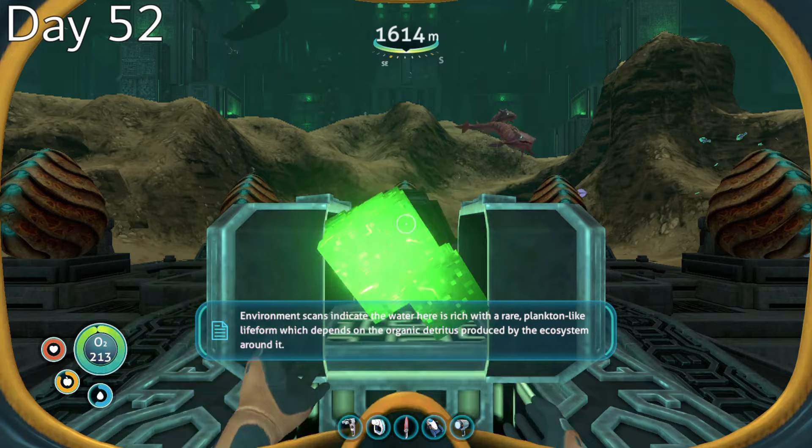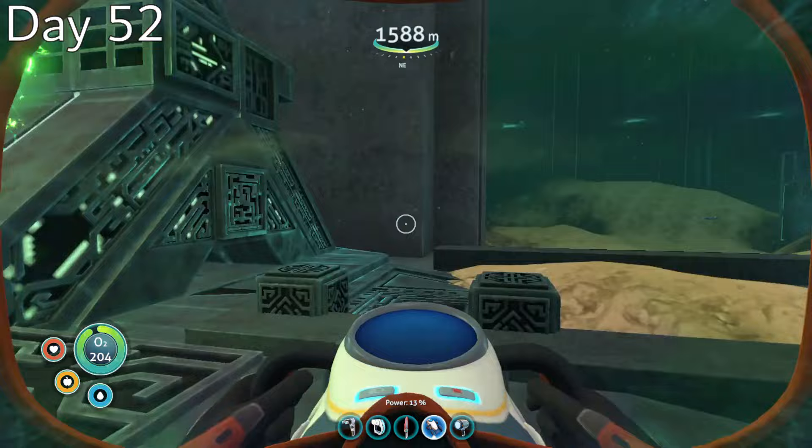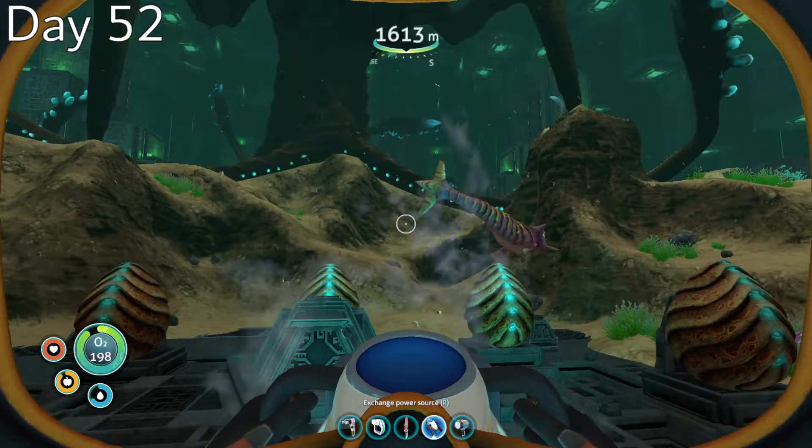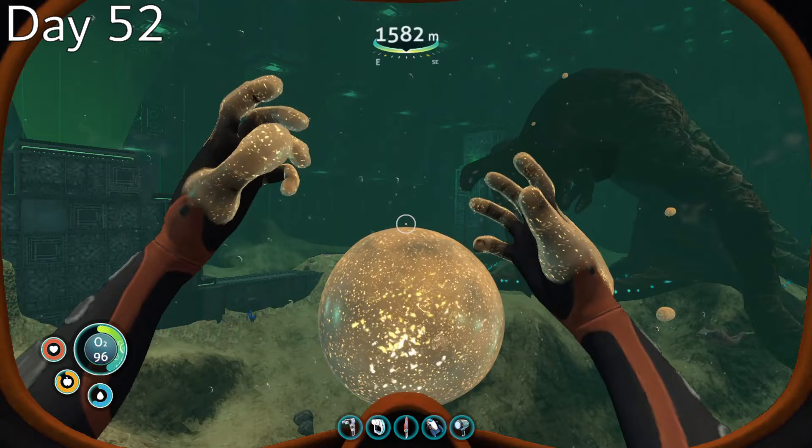I picked up an ion cube in the back of the aquarium, which let me activate the incubator, but I still needed to activate the exit teleporter, so I had to go all the way back up to my Cyclops and get another ion cube. This convinced the Sea Emperor to give me the blueprints for the hatching enzymes, which I was able to craft in my Cyclops. Then at long last, I was able to hatch the baby Sea Emperors, providing me with a concentrated form of Enzyme 42, which cured my infection.